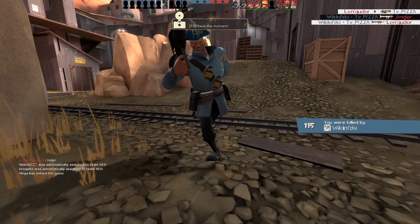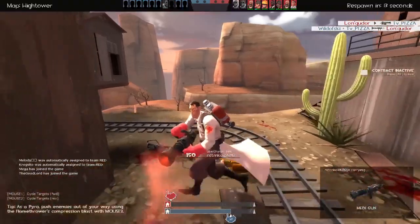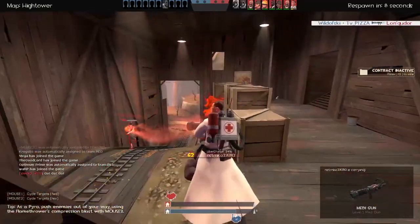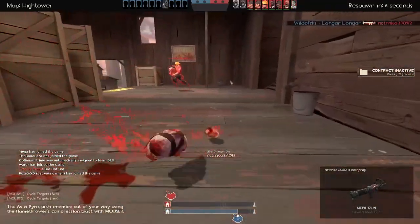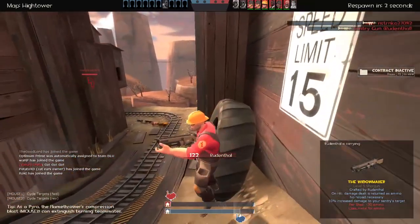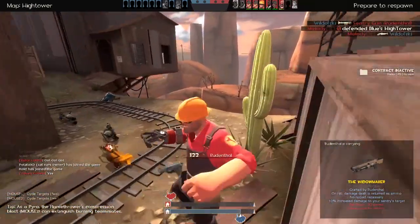Consider this a bit like the Bazaar Bargain on flamethrowers. At first you have a slower projectile reflection speed, but as it increases you get a faster one — except, unlike the Sniper bonus which is kept your entire life, the bonus is only kept as long as you are continuously reflecting.